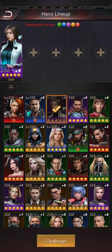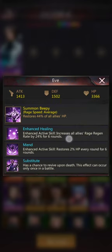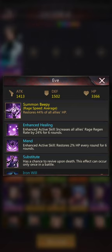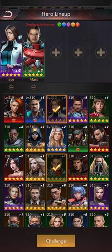We're going to choose Eve — why? Because Eve heals. Part of Eve's special is enhanced healing, which activates increased allies' rage regen rate by 24% for six rounds. What this means is that for every gem you send up into the board, it counts 24% more towards your heroes' rage regen, basically helping your heroes' rage increase faster.